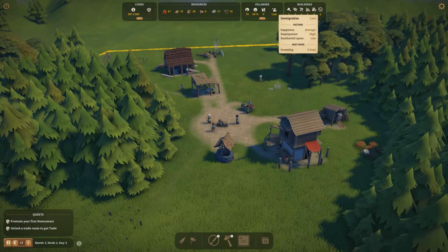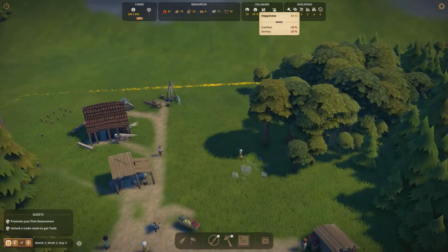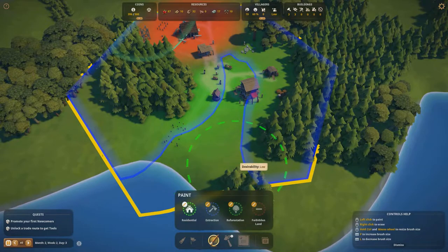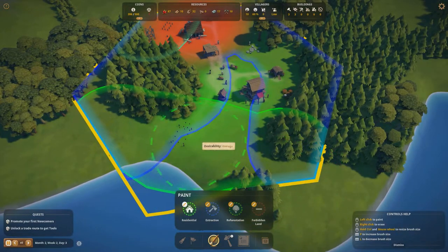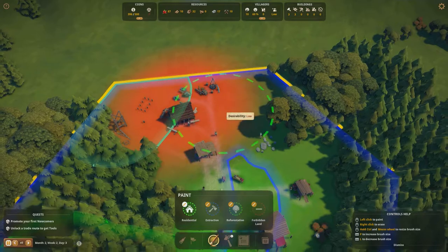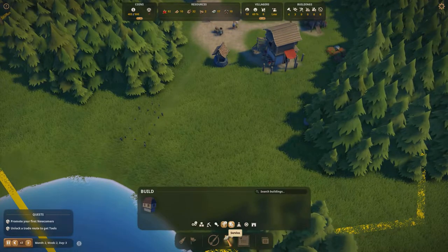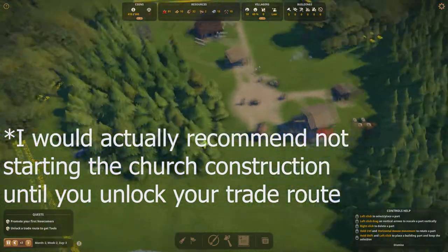Let's go ahead and build it. Looking at our happiness, it has dropped a bit — comfort and service are both at minus 20 percent. Comfort is residential, and the way houses work in this game is you don't build them directly — you zone areas for housing and your villagers will build them themselves. We'll zone housing near the lord manor and the well where desirability is high. We also need service, which we get by building a church.